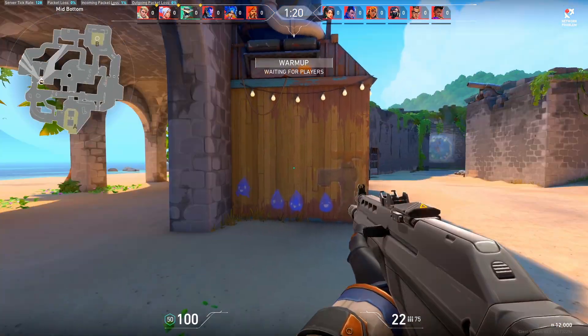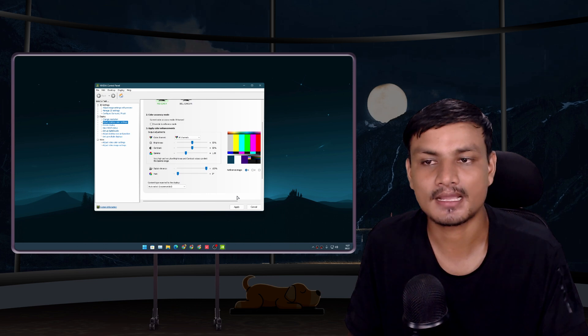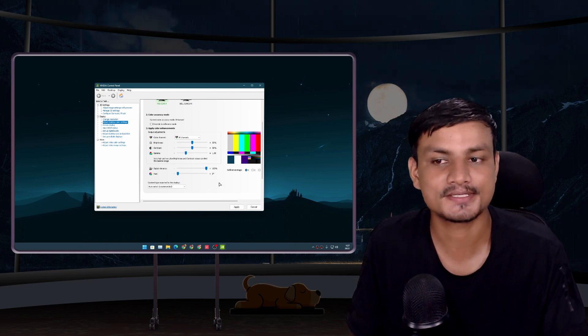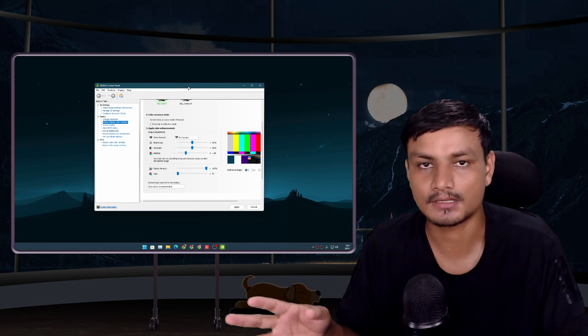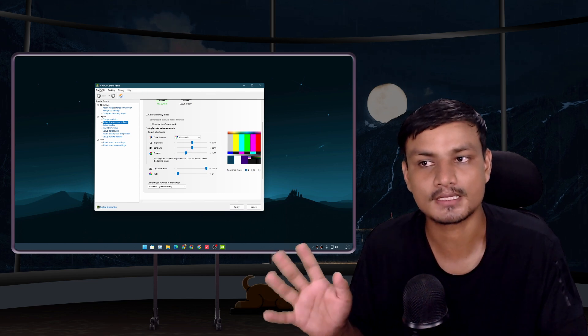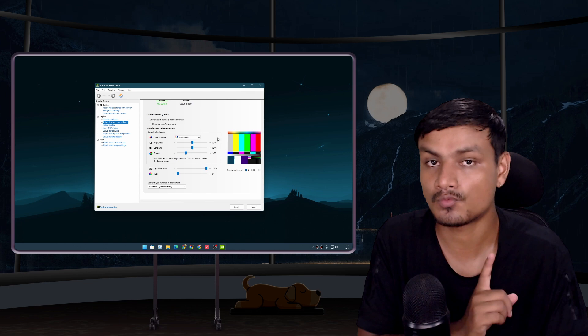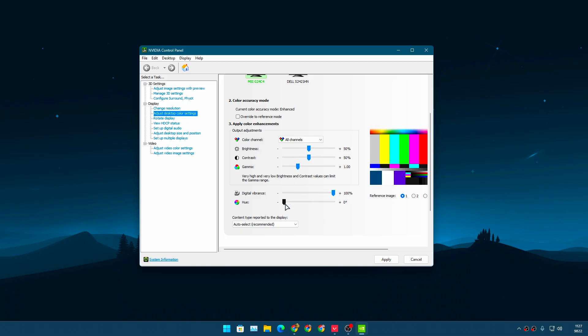If you have an NVIDIA graphics card you can use this option too, but there is one small problem — you'll have to adjust this setting every time you play, or keep it on permanently, because there's no automation like in Game Booster. In Game Booster, launching the game changes the color and closing it reverts it automatically. You can't do that with NVIDIA Control Panel, but it does have more advanced settings like brightness, contrast, gamma, and hue.